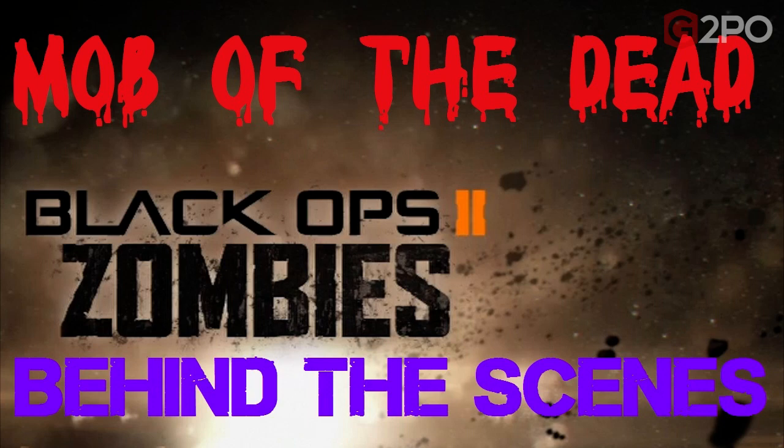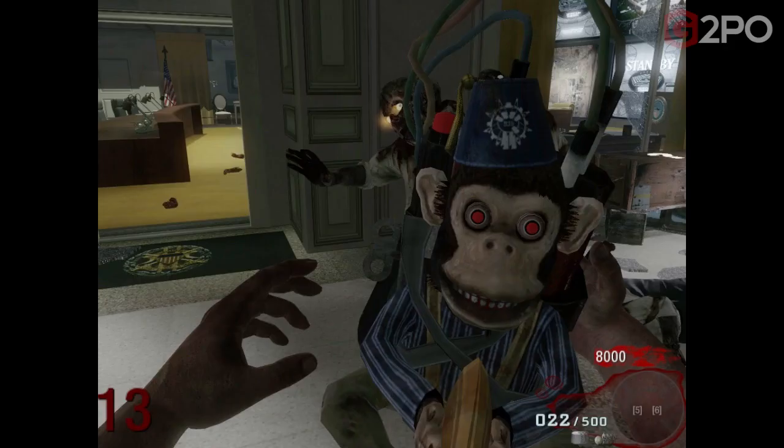The first thing we're going to take a look at — we're going to show you a picture from regular zombies with the monkey bombs and see where the monkey bombs indicator is. You have three monkey bombs and it's at the bottom right of your screen, to the left of your frags.